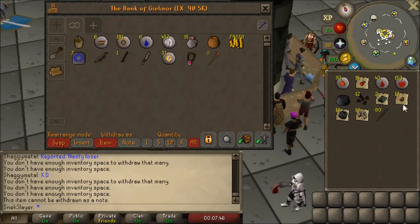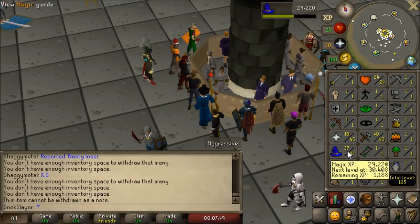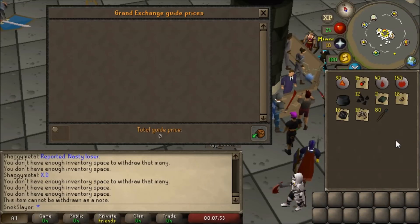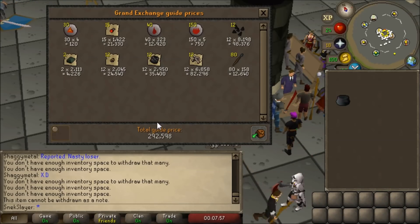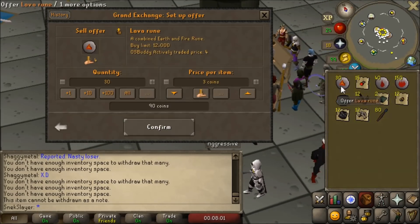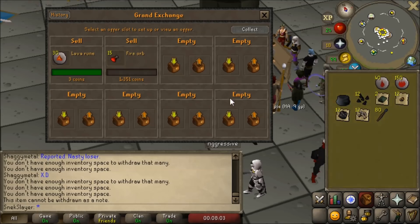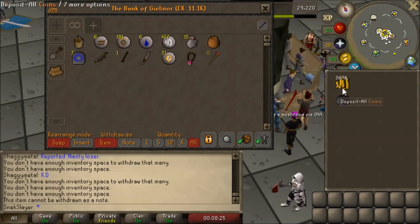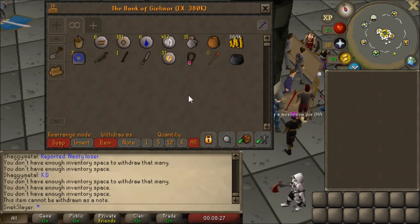I think I'm done killing lava dragons for now. Looking at the GP per hour and how long we've spent here — we got 37 magic, but I just don't think the money is working out too well. Let's price check it — looks like we got about 300,000 gold worth of stuff. It's not bad, but honestly, just turning flax into bowstring was better money per hour. Cash stack's looking sexy though — 369k, baby!